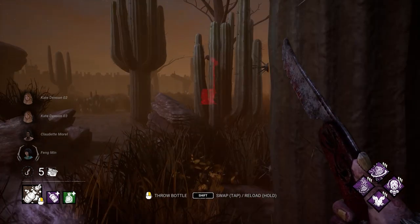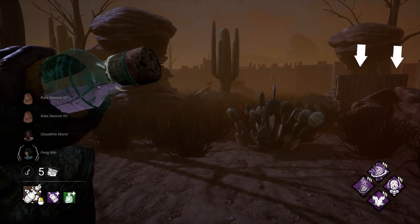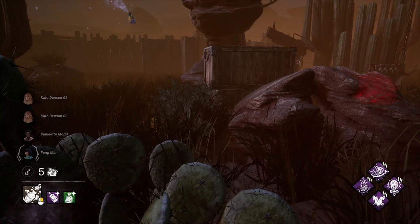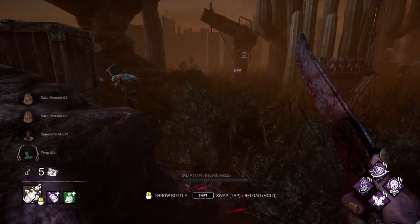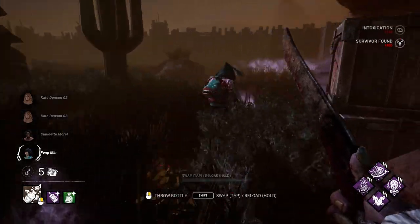New map, new match. We spot a survivor off in the distance — it's a Fang. She doesn't run out into this clearing; that's smart. She's hiding behind this box and this pallet. So we're going to throw a bottle behind this rock structure to block that backside off and follow it up and go around to this side. She's standing there, so we throw a bottle to hit that rock, make this as unsafe as possible, and hopefully push her out into this clearing. Now we walk around back — she's right there just waiting for us. She's going to have to walk back through the gas if she wants that pallet. We get the hit.